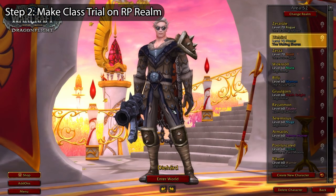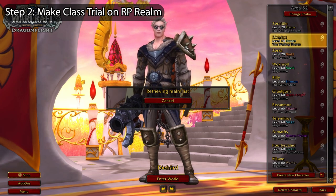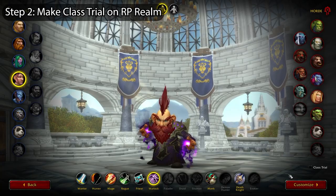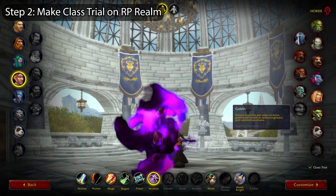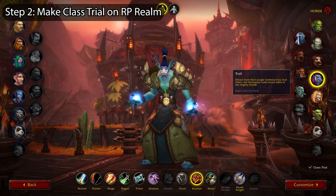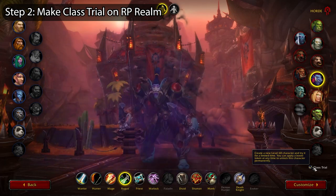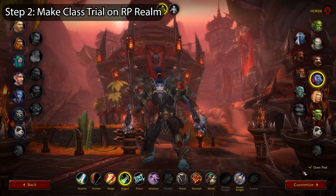Next we'll need to make a class trial on a different realm. This part is a little trickier since you might not know what realm to make things on, since a lot of realms are automatically connected or have phases and shards where you see players from various realms anyways. However, the loophole to this comes into play with RP realms. While you can do group and instance content with people from RP realms, their open world zones are still kept separate from the rest of the realm types in game. This means since there are fewer RP realms and therefore fewer players on most of those realms, you will have potentially a lot less competition when farming things.